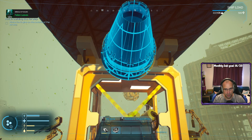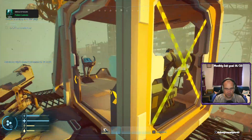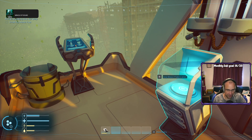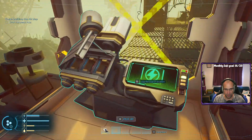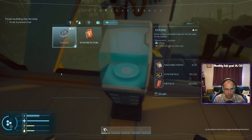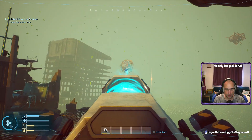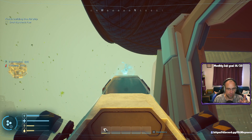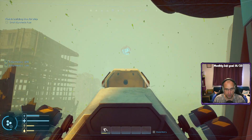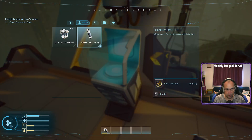What's the subnautica equivalent again? We're out of something — so let's go and make a bottle, we need some synthetics for that. If we make a bottle we can get all the dirty water from around here, turn that into fresh, and at least we've got some fresh water. Don't know how much that is going to use — if it's going to use my full bottle of water or not. More synthetics.